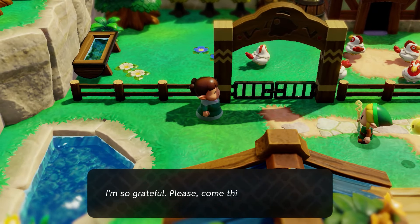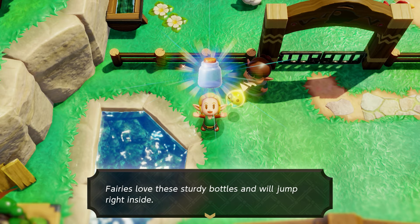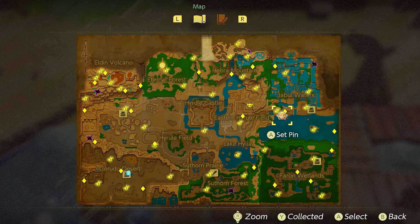Just down here to the south of where she was is the last cucco. Throw it in and she'll give you fairy bottle number two.